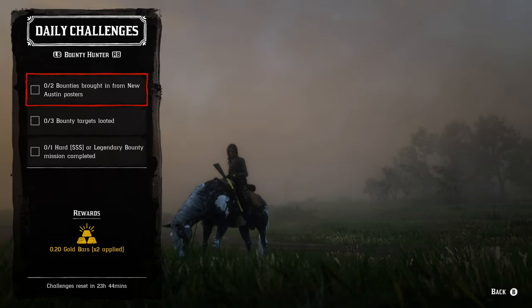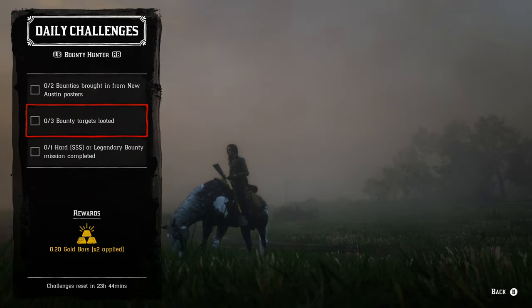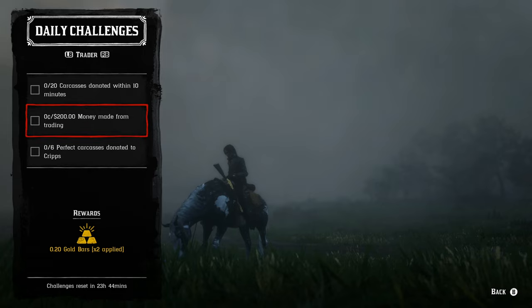For the bounty hunter role, two bounties brought in from New Austin posters means Benedict Point, Tumbleweed, or Armadillo. For three bounty targets looted, just make sure you loot all your targets before bringing them in. For one hard or legendary bounty mission, let me know in the comments which you prefer — I prefer legendary since the payout is better and they're more exciting.